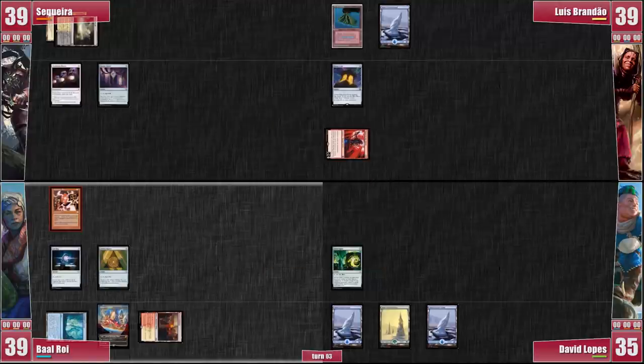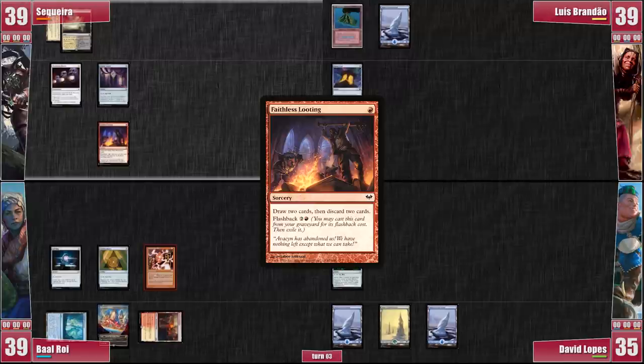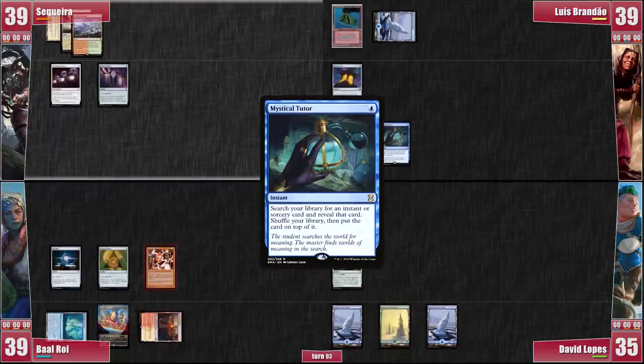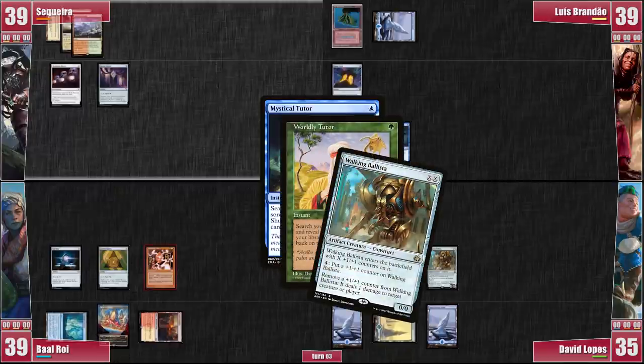He passes the turn to me! On my turn, I would miss a land drop so I choose to cast Faithless Looting! My draws are pretty nice and I'm forced to discard an Arcane Signet and a Night's Whisper. I play a Mountainous Wooded Foothills and choose to pass the turn without casting Calcian — I have instant-speed interaction and I have no idea if Baal will decide to kill my commander just because he can! On my end step, Luis casts a Mystical Tutor. David responds and casts a Worldly Tutor for a Walking Ballista — there's his outlet!